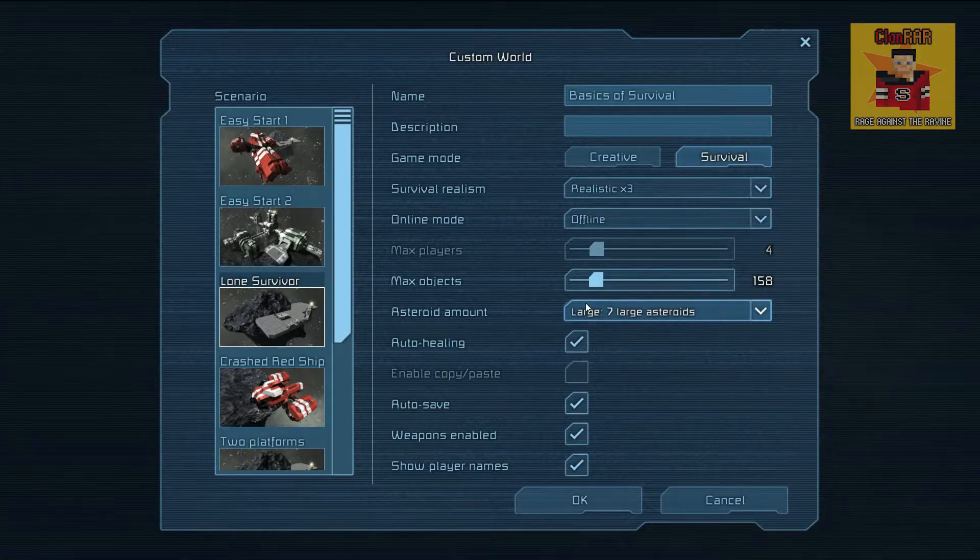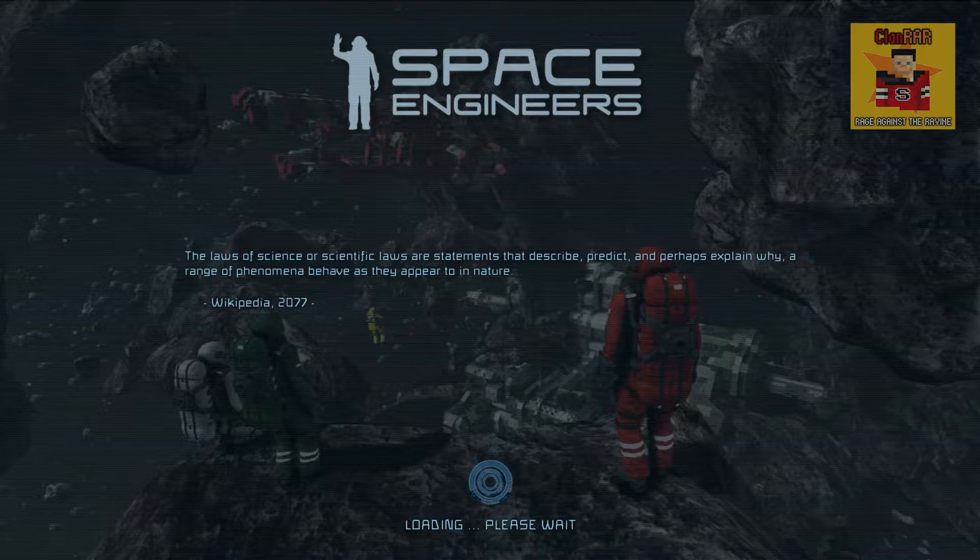We're going to keep self-healing on so I'll heal myself when not receiving damage. Weapons enabled and show player names — okay, let the world create. Survival mode was released yesterday or maybe the day before, and it's heavily based on asteroid mining, refining, and then creating — it's always very fun to see what you have to do and find.